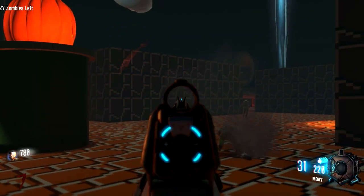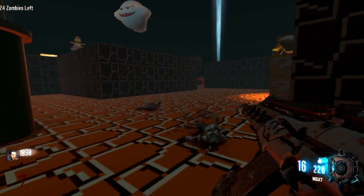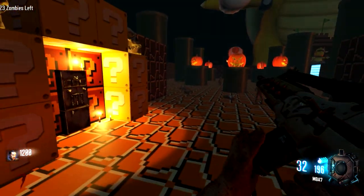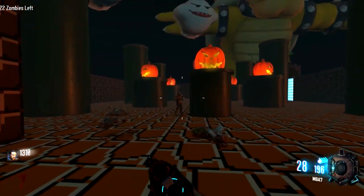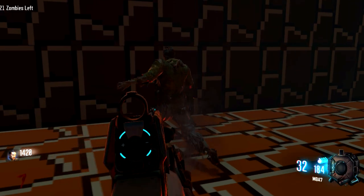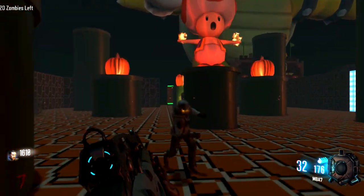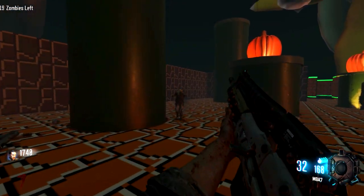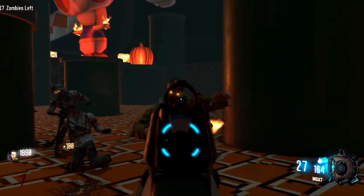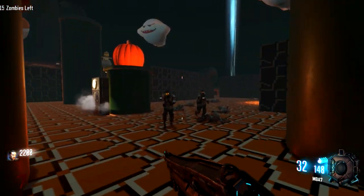I guess it would help if I actually aim at the zombie. I'm still getting used to this whole keyboard and mouse thing, but I'm glad I've switched over. I can turn a lot faster and I feel more precise, although my aiming is a little off with mouse right now. And yo, I am so happy today - my Giants won a freaking football game after losing three in a row! They beat the Ravens. Some of you Ravens fans were so nice to leave comments saying how you're gonna beat the Giants.